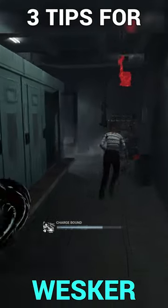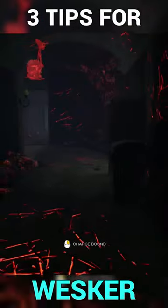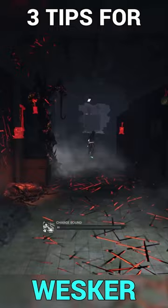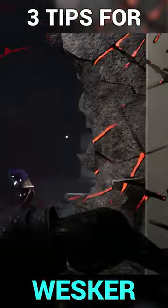Be smart at using the Mastermind's power. If you see that a survivor is running towards a window or pallet, make sure to charge up your power and use your first boost. This can force a survivor a different way, and thus can make you hit them at a pallet or while vaulting a window.